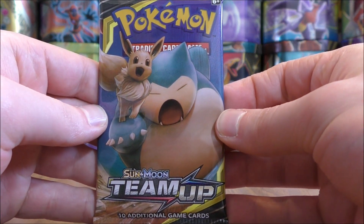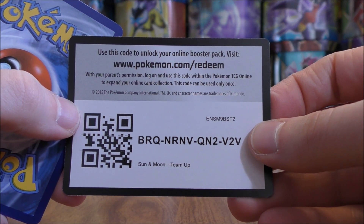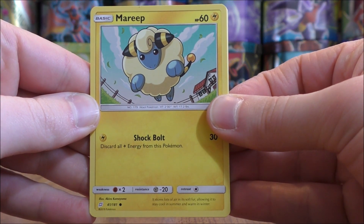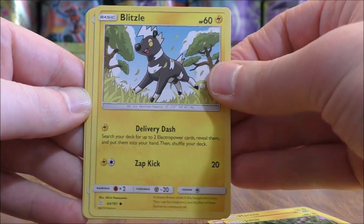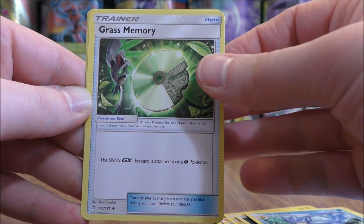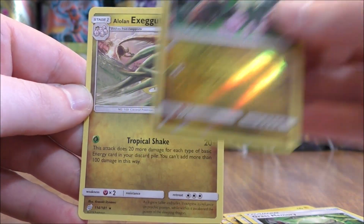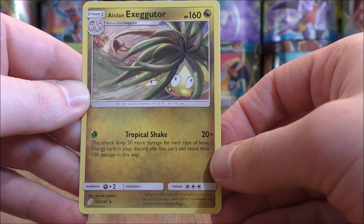First pack here, Eevee Snorlax art. The first pack starts with Mareep, Vulpix, Joltik, Blitzel, Squirtle, Darkness-type Energy, Metal Goggles, Golduck, Grass Memory. Reverse holo is an Alolan Exeggutor — a good start, a rare. And the final card is another Alolan Exeggutor, this time the better one with Tropical Shake.